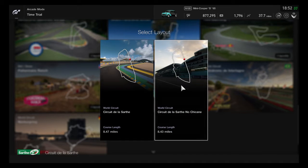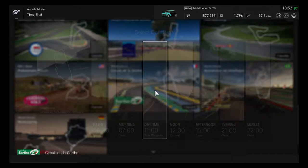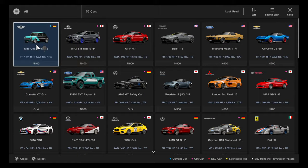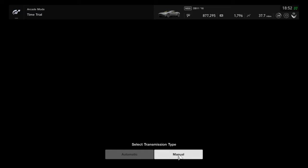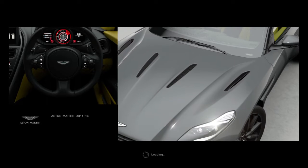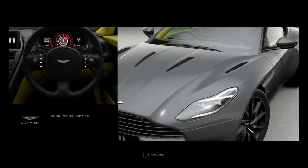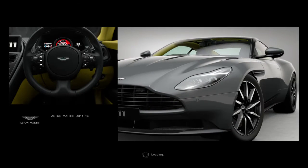Hello everyone, and welcome to the fourth episode of Le Mans Lap Attack. This is actually going to be the very first installment where we use a modern car — and when I say modern, I mean something from the 21st century. We are going to be using the Aston Martin DB11. I was actually hoping they'd put this car in the game, and they did, I'd say at least five or six months ago. And it looks astonishing.